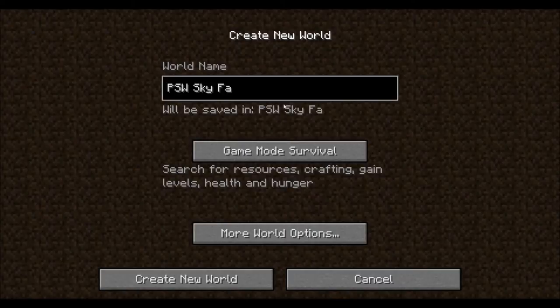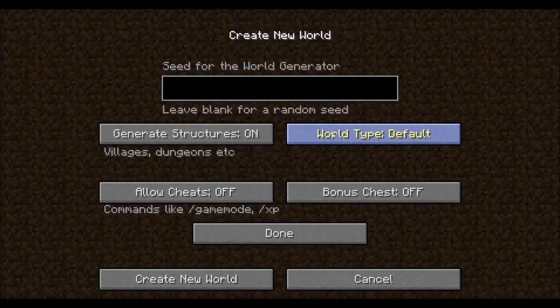We're just gonna type in 'SkyFactory' right here, add an underscore and an 'S' for season and put a one after that for season one. Game mode survival, and we're gonna go into the more world options and change this world type to Void World — I believe that's how you have to set it up.